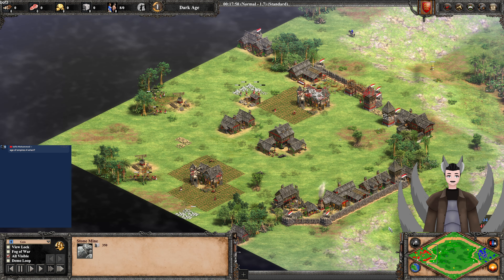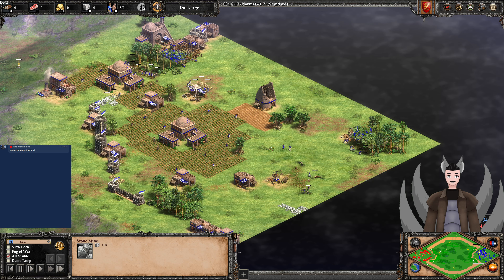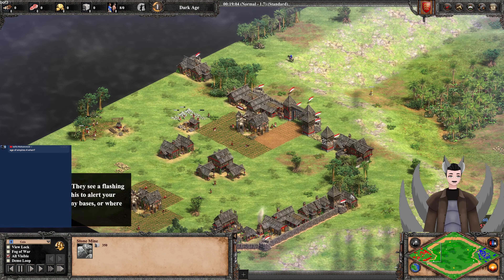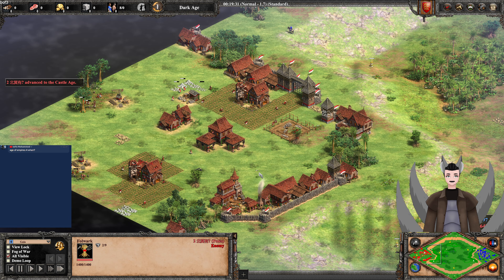We've got a good amount of stone actually at the central starting point here, as well as the same amount for the other side. It's a little bit more exposed for blue, but he's likely to be more aggressive than red. More Folwarks are being deployed.